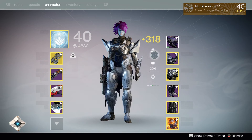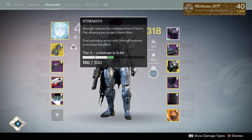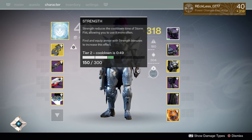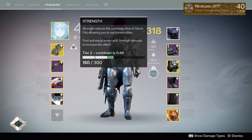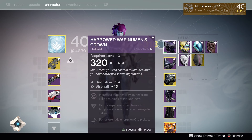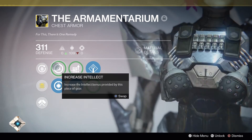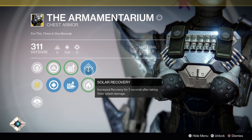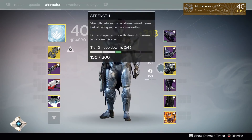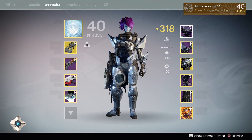Next I do as much Intellect as possible — I say that for every class. I want at least Tier 2 in Strength, and that applies to every class except the Hunter, which I'll explain when I get to that subclass. This is pretty much raid gear — the Armamentarium with an inner-leg Discipline build, Special Ammo and Heavy Ammo, Solar Recovery, and Solar Armor. If I found one with Arc I'd probably use that instead.